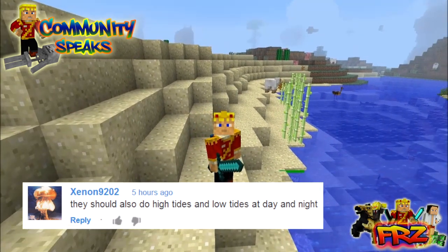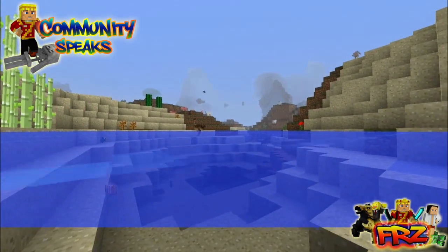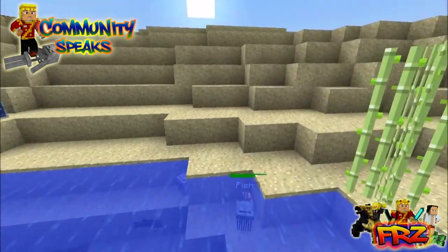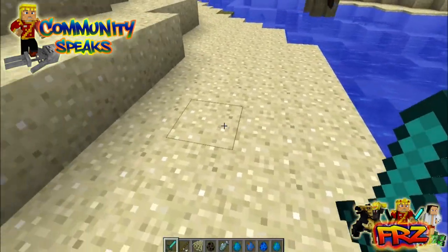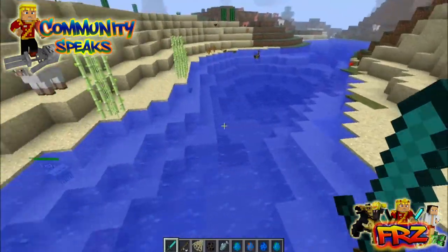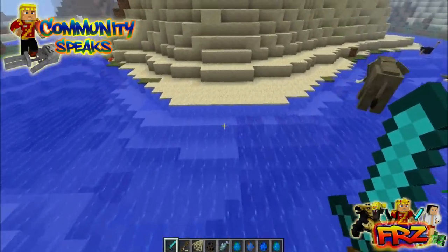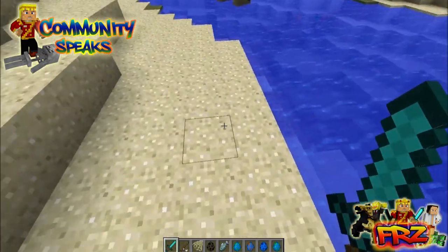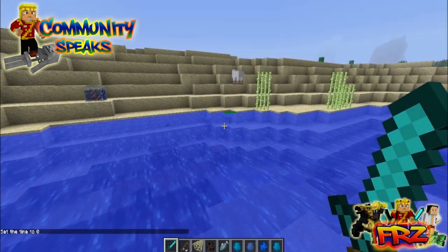From Sion9202, who suggests high tides and low tides at day and night — that's actually pretty cool. There are mods like Tropicraft and Optifine that make tides or at least waves look cool. It would be interesting if there was an option to add actual waves, or maybe just an effect where water goes into the first three blocks touching land. At least in specific biomes like an ocean biome, water could go slightly over and back — not as a physical block but as an entity — creating the cool visual effect of water going into the shore.